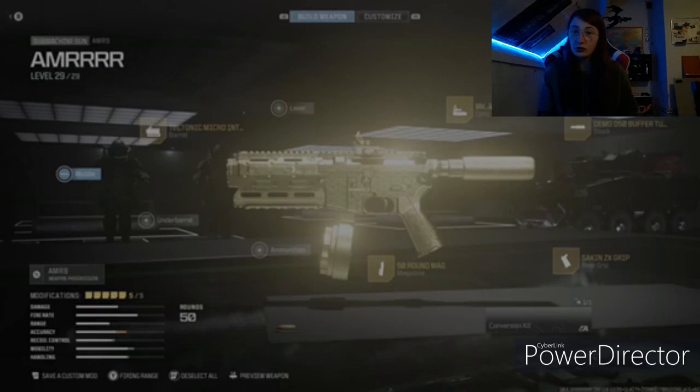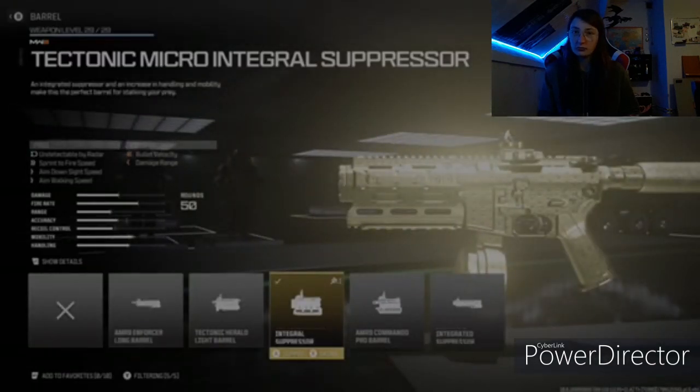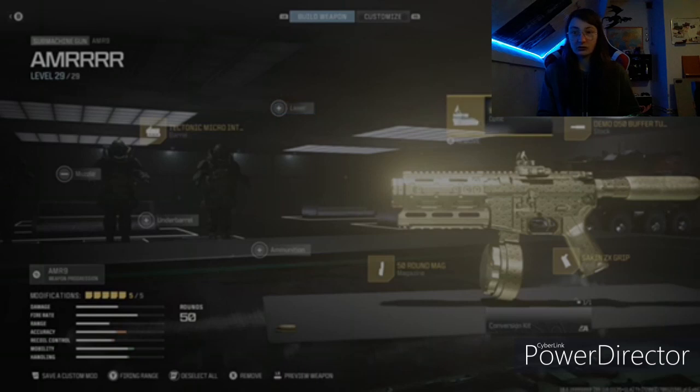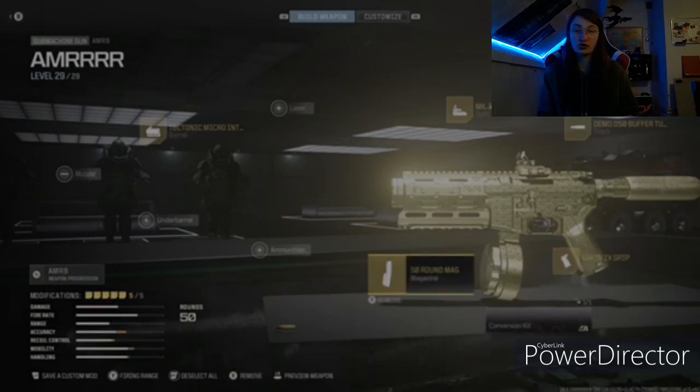There's no muzzle, but the barrel is the Tectonic Micro Integral Suppressor. No laser, optic MK3 Reflector, stock is Demon D50, rear grip is Stok ZX Grip, and the magazine is 50 Round Mech. No extra ammo or underbarrel — that's the EMR 9 build.